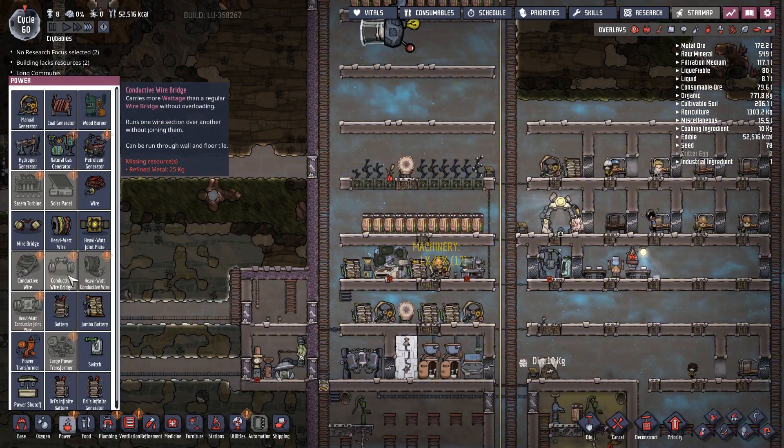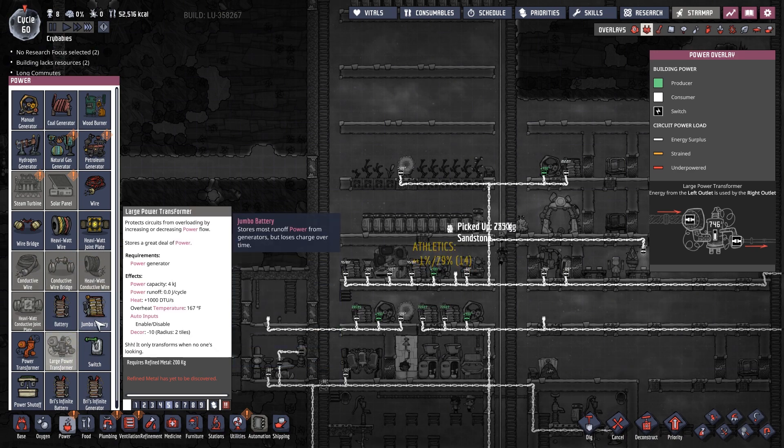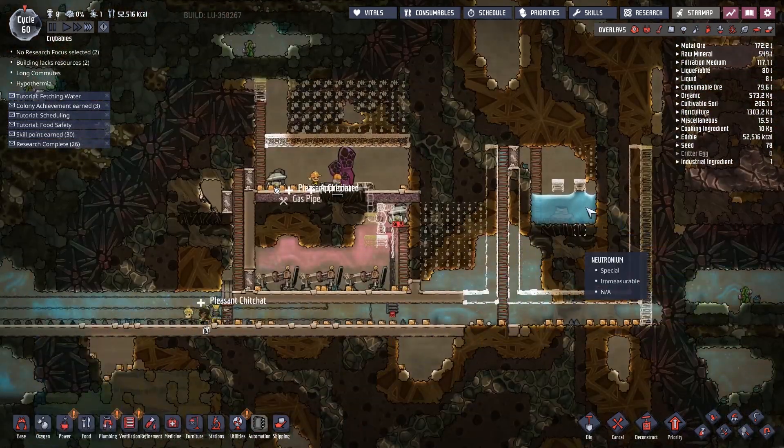What else do I have for power? Because I've got a lot of wires. Solar panels would be interesting, and steam turbines — I could see steam turbines being a good idea. Draws in steam from tiles below the machine's foundation, uses it to generate electrical power, and it outputs water. That could work over here.